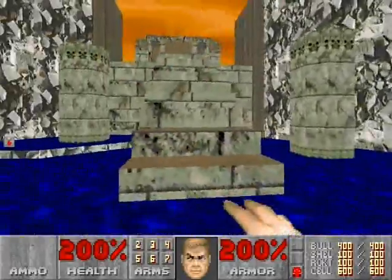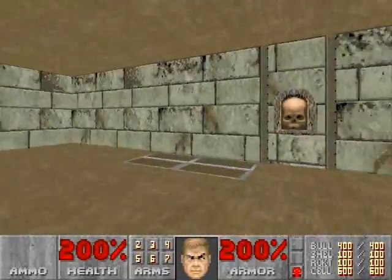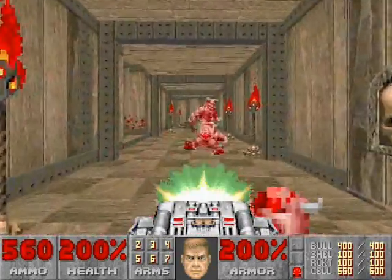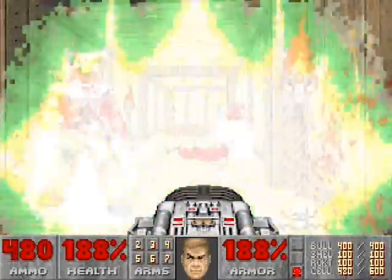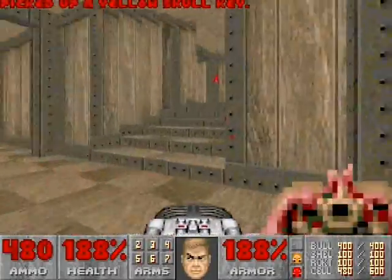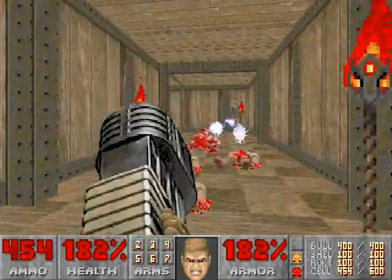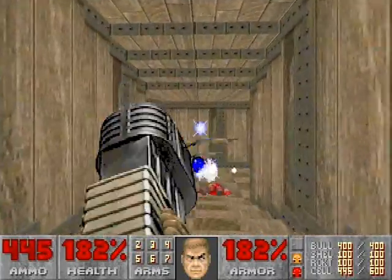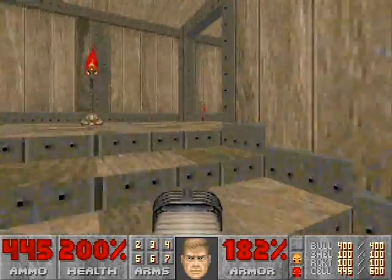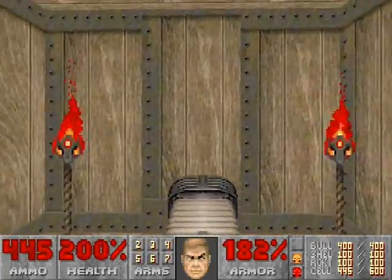We grabbed all the ammo we could find, so now we'll go back and use the lift. I like to have the BFG ready, because this hallway is rather cramped and there's two barons of hell — cramped hallways and barons are never a good thing. Grab the yellow key and then go up this flight of stairs. You can use the plasma gun, chaingun, whatever you want for this section. Another soul sphere. We'll skip this teleporter and go back to where we grabbed the yellow key, because behind the yellow key is a wall that we can open up.